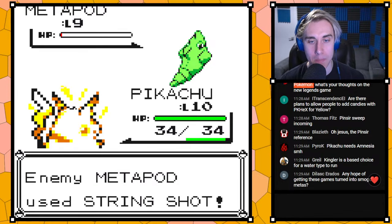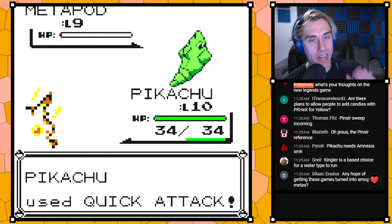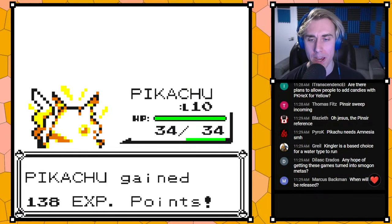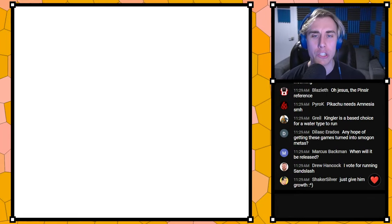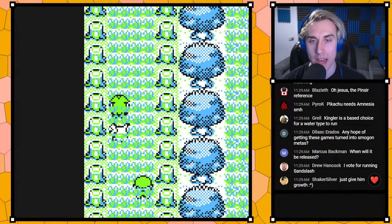Venusaur now gets Rock Slide as a TM move — that's a new change. Venusaur is kind of bad in this game and I don't know if Rock Slide will do enough for it, but we also gave it earlier Sleep Powder so it gets Sleep Powder in the thirties now, around the time you hit Rock Tunnel, which is around the time it starts getting bad.